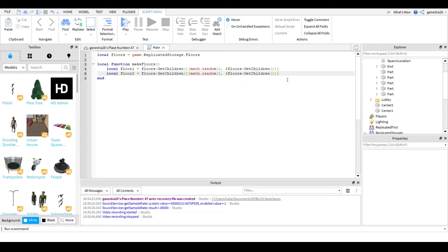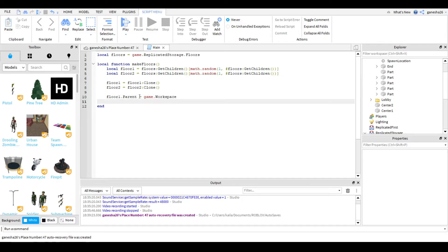Now we're going to clone the floors: floor1 = floor1:Clone() and floor2 = floor2:Clone(). Then we're going to set their parents to Workspace: floor1.Parent = game.Workspace and floor2.Parent = game.Workspace.